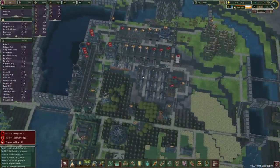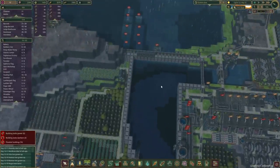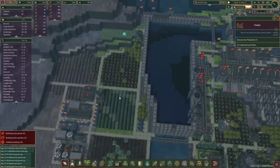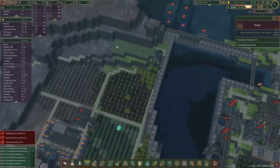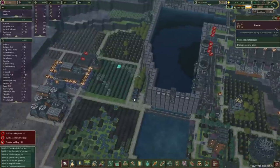Next thing — beavers. We have 18 spare beavers, that's a lot. Right here, those potatoes — they should be ready, they're ready, but they're not harvesting them and that's mostly to do with our storage. So we are going to have to put some more storage down as well.